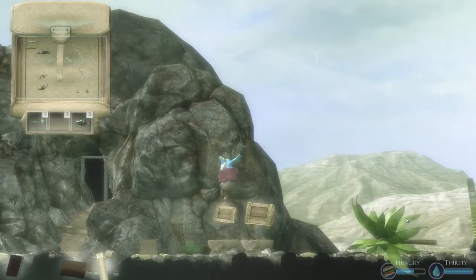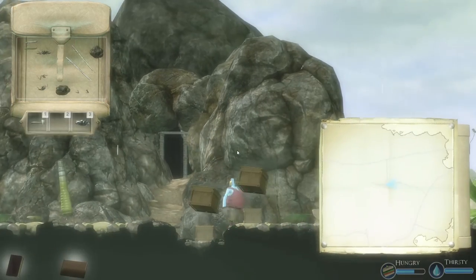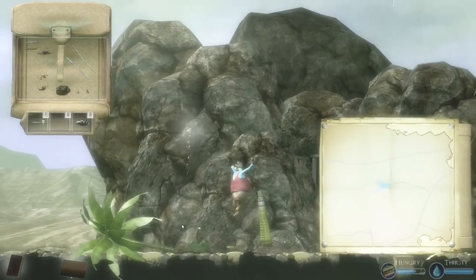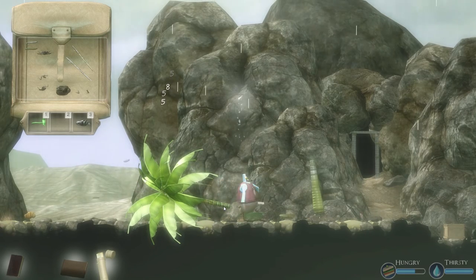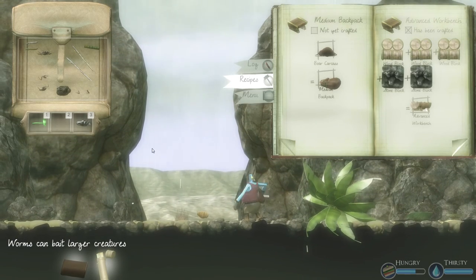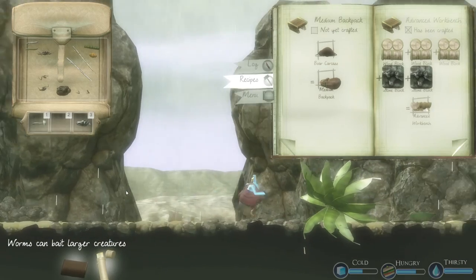We gotta find some more stone. Oh perfect, that was easy — usually stone is like impossible to find. I really like this game — the way the rain comes down, the detailing on the stone, the textures are really good for an indie game. Let's throw those in there and go back to get some more wood. The detailing of the palms is pretty cool. Oh, there's a grub! Grubs are pretty awesome — I think you can eat these raw. 'Worms can bait larger creatures' — oh I get it. That's what the spike trap is for!